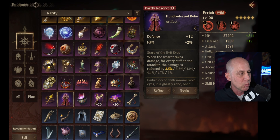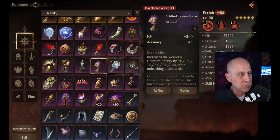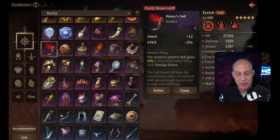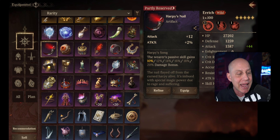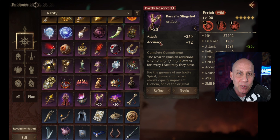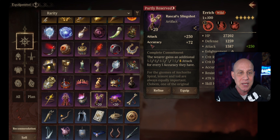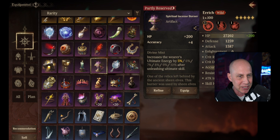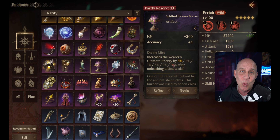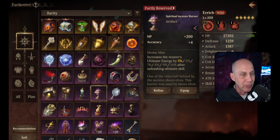A lot of times we don't have anything for really good accuracy with attack — it's always something like accuracy with defense or accuracy with HP. We need more things that combine crit rate, accuracy, and attack. I'm always looking for something that applies accuracy when I get further in the game against those chief challenges. The instant burner isn't bad either — it takes a 20-second ultimate to an 18-second ultimate, which is really good for boss battles so you don't have to worry about skill haste.